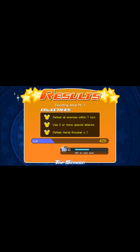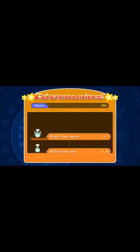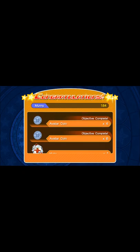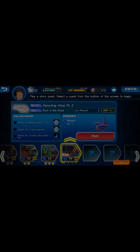Defeat all enemies within one turn. Use two or more special attacks. Defeat area knocker Winx. We get a couple of avatar coins and a mithril shard. You've earned a title - Fearsome - 60 objectives complete. 60 objectives, wow. That's really a lot when you think about it, even though we do more than two or one in one episode.